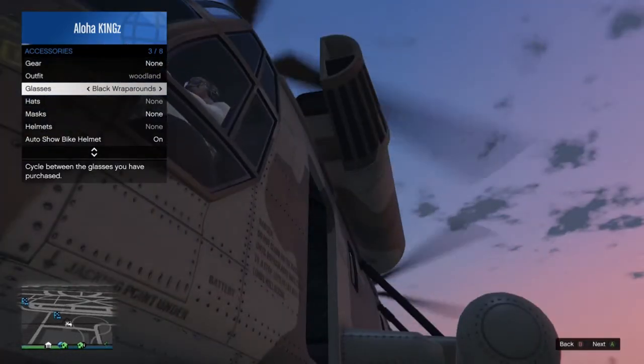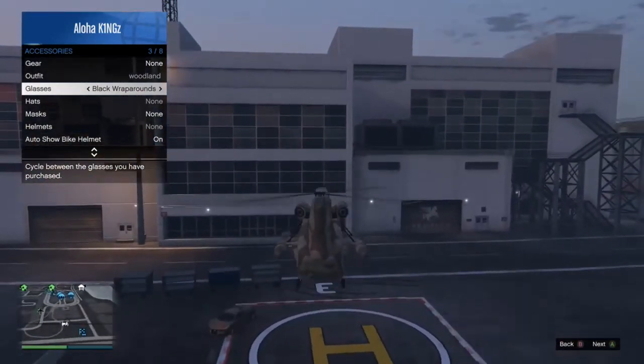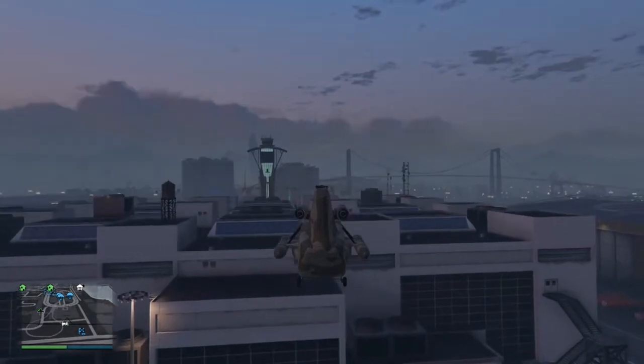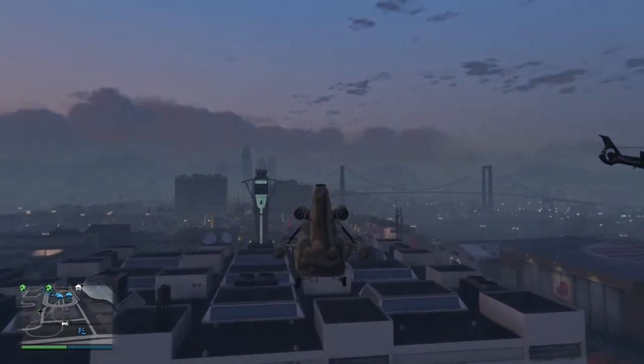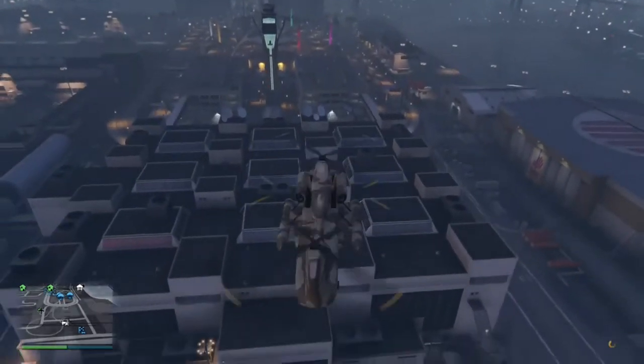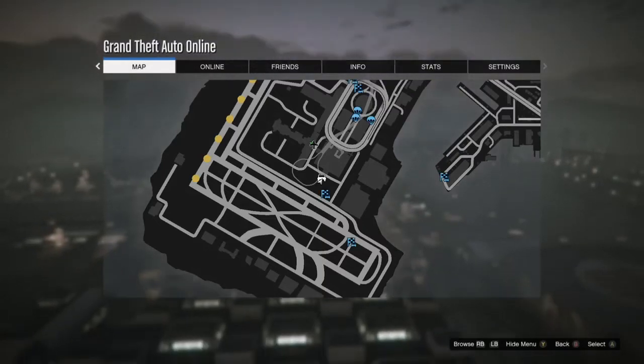Now what you're going to want to do is go ahead and accelerate and take off into the air. Once you're high up in the air, close the interaction menu and wait for the yellow circle on the bottom right corner of the screen to appear and go away.